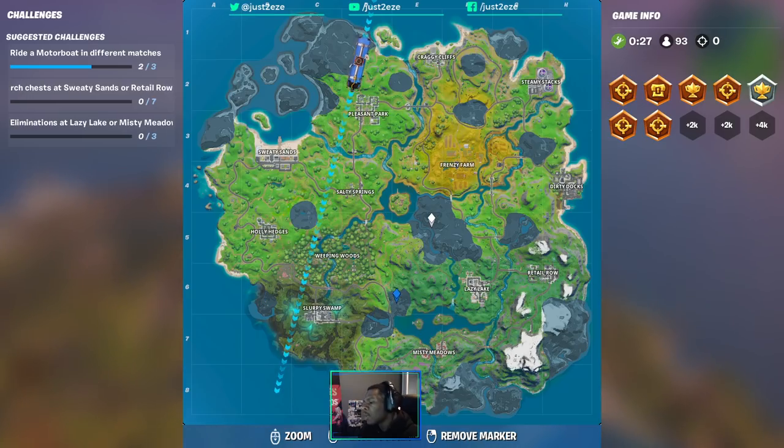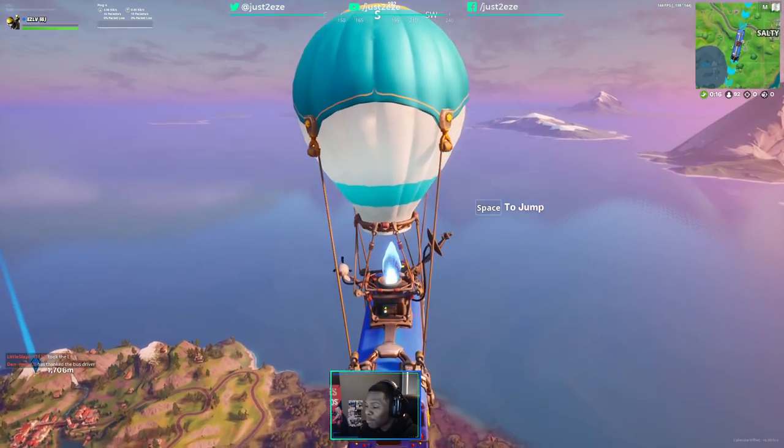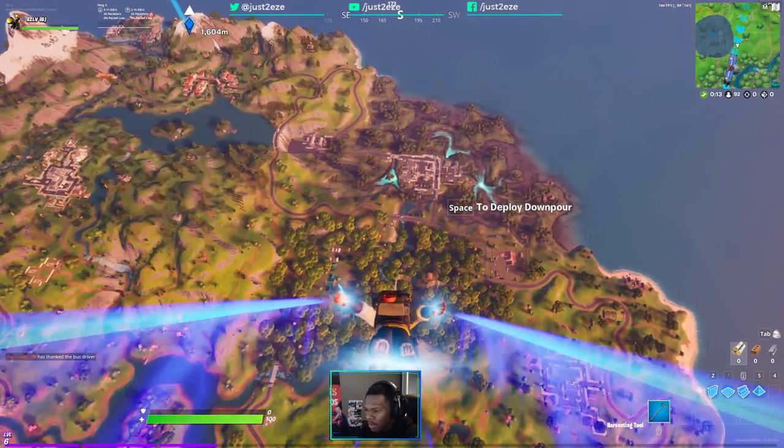There are still a few more grayed-out areas you just have to visit them, but they will not have names on the map. It will give you a callout though — some places are Blue Steel Bridge or Red Steel Bridge, things like that — and then that gray will go away.